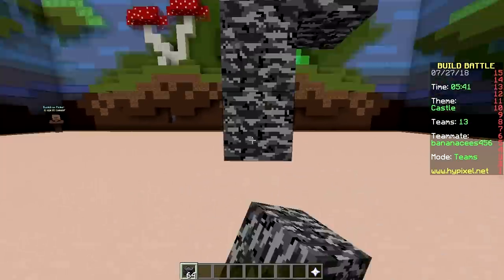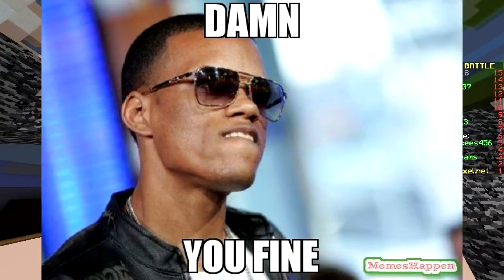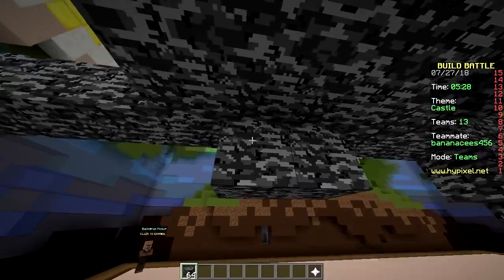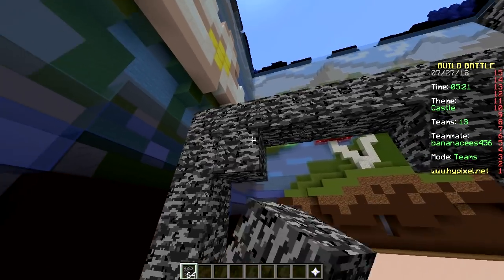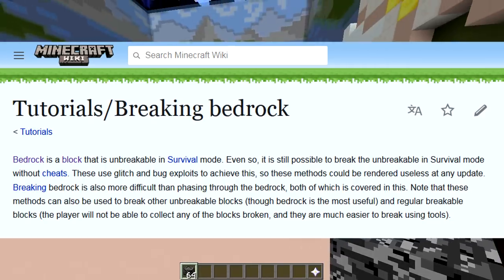So only bedrock — that's gonna suck. Why? Because it's one of the ugliest blocks in the game. It looks fine. As in fine, or damn you fine? As in it's fine. So bedrock is the hardest material in Minecraft, yes — it cannot be broken. Or can it? It can, using certain glitches. Yeah, you can use a piston glitch.